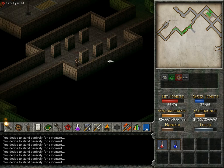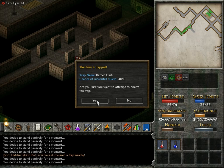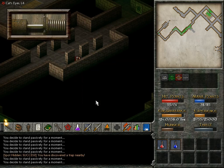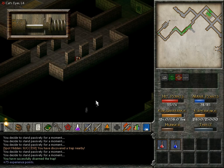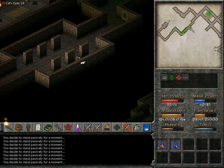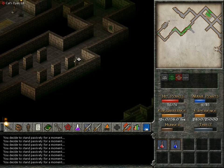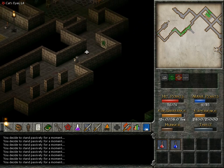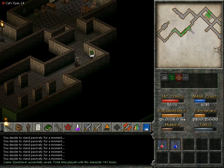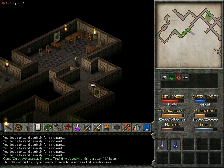What's gonna happen if I detect a dart that's covered by a wall? A trap — I guess I just wouldn't be able to see it. Surely this was the only trap room, right? This little room is tidy, dry and warm — it seems to be some sort of reception area. Interesting.